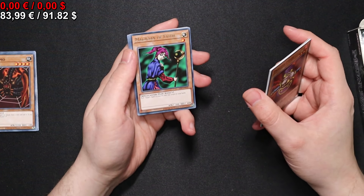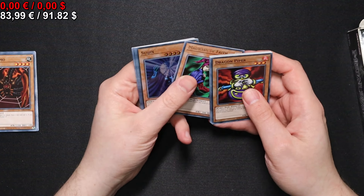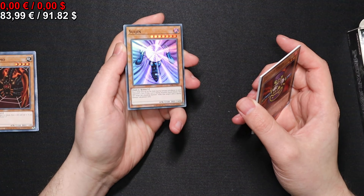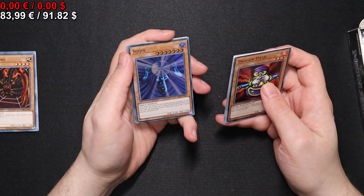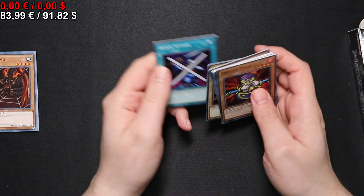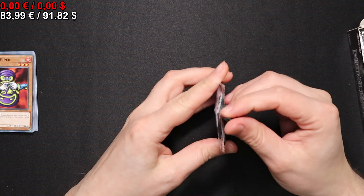Gravity Binding. A Magician of Faith — that's one of the better cards actually. And a Suijin for the Gate Guardian — well, let's call it Golem. So let's continue with the next pack.